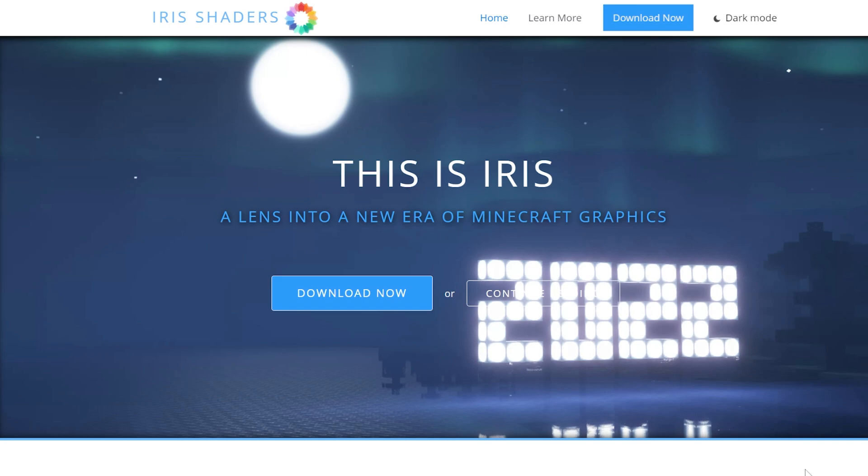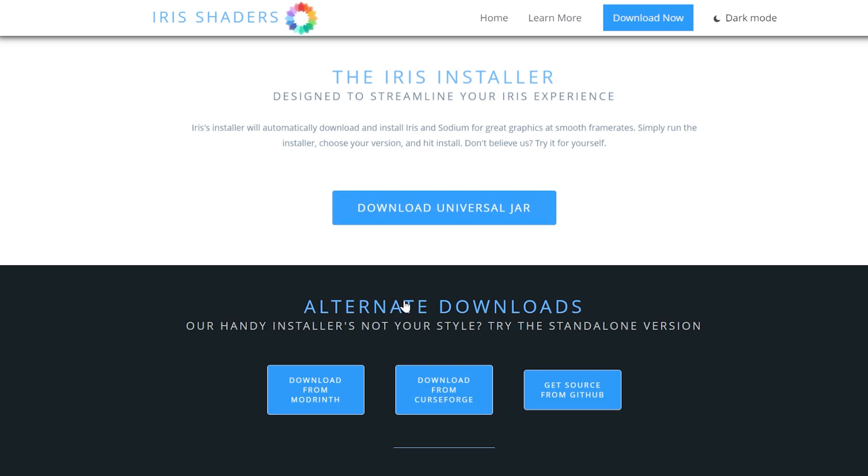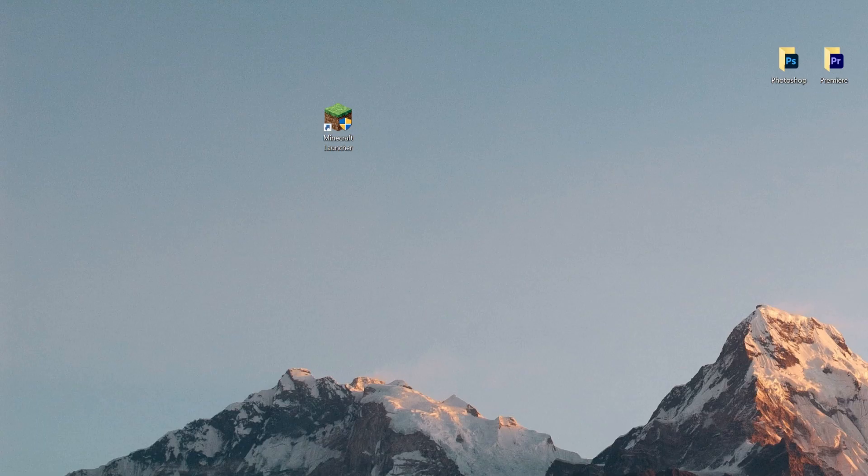I'm going to provide a link in the description to Iris Shaders, which we're going to use to install shaders for Minecraft 1.18.1. I also think this is a better alternative to Optifine. Press 'Download Universal Jar' — you should now have the Iris Installer 2.0.3. Drag it to your desktop and double-click the file.